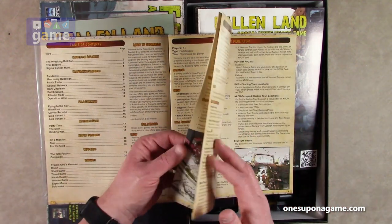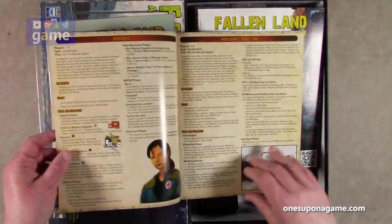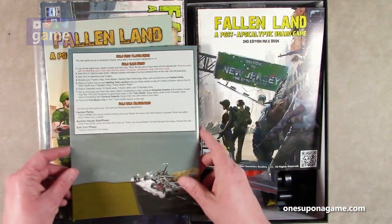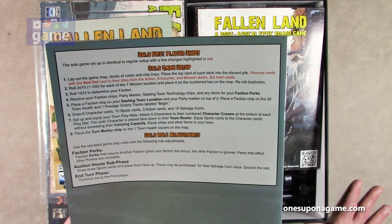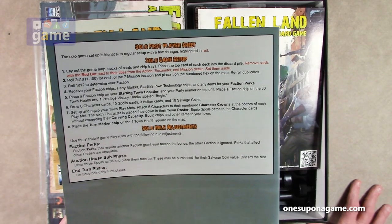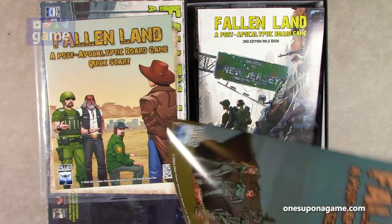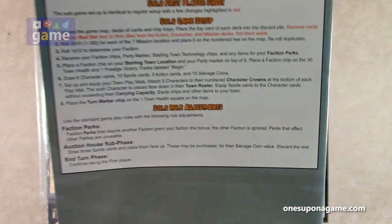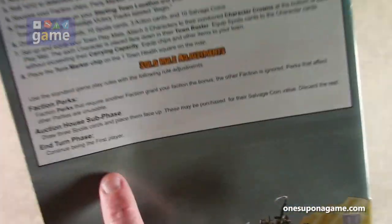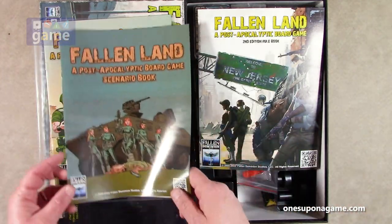Each scenario tells you how to set it up and any rule adjustments. There's also a solo first player sheet — the game is set up identically to regular setup with a few changes highlighted in red, including adjustments to an auction phase: draw three spoils cards, place them face up, and these may be purchased for their salvage coin value.